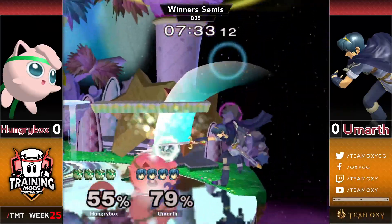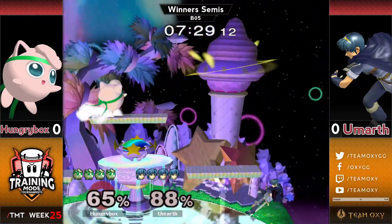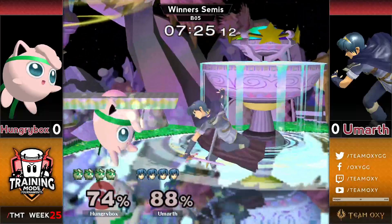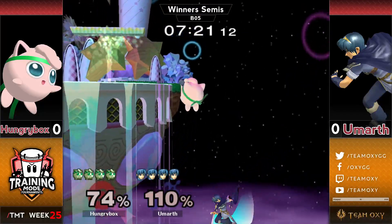Oh my god, he almost — that's another Hungrybox classic, the wavedash turnaround grab. He does it out of shield, apparently he does it out of crouch, so interesting stuff there. Sometimes you're so used to grab only being a forward-facing move that Hungrybox being able to grab backwards is jarring.